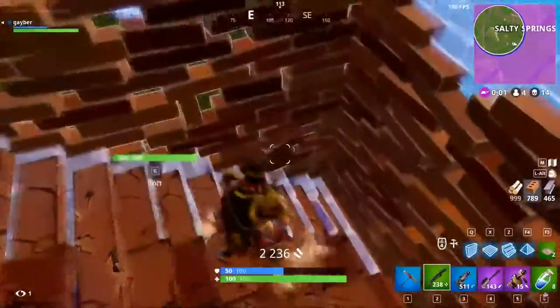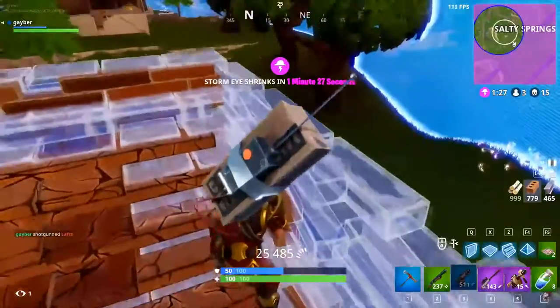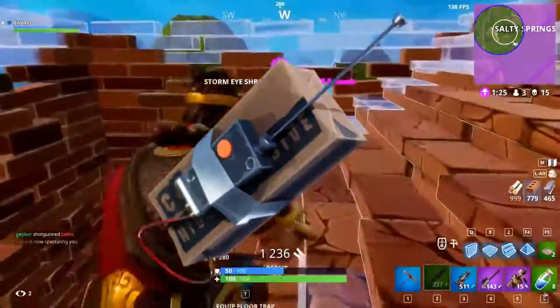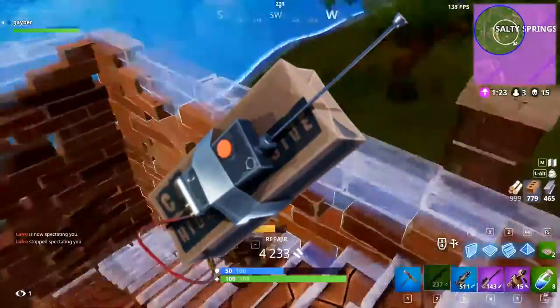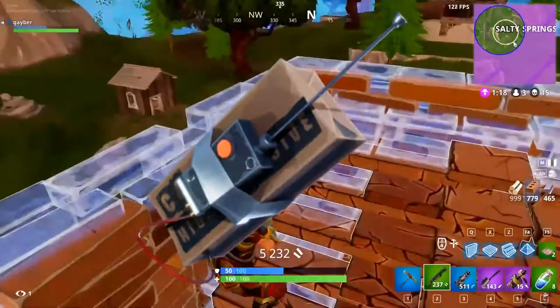For our next topic, we have some leaked images of new items coming to the game. We have remote explosives, and the rarity will be rare. According to Epic Games, they toss an explosive charge out at a short range. The charge will explode if it takes any damage.